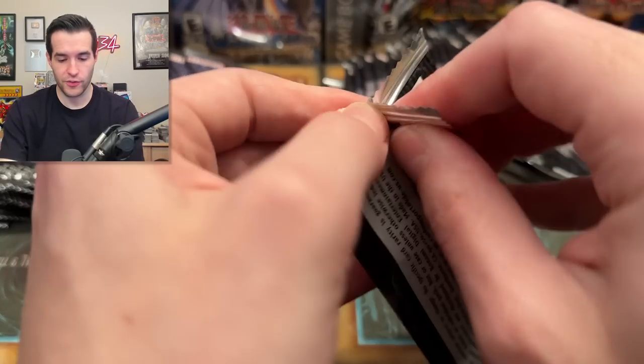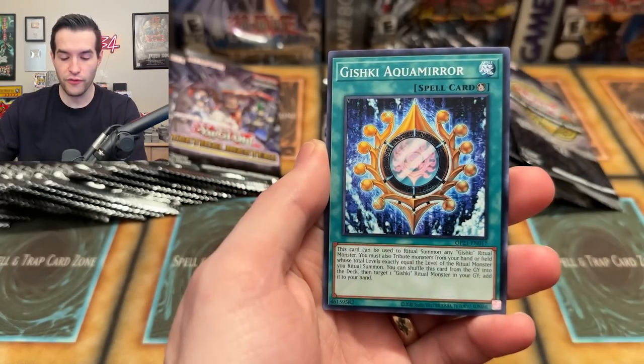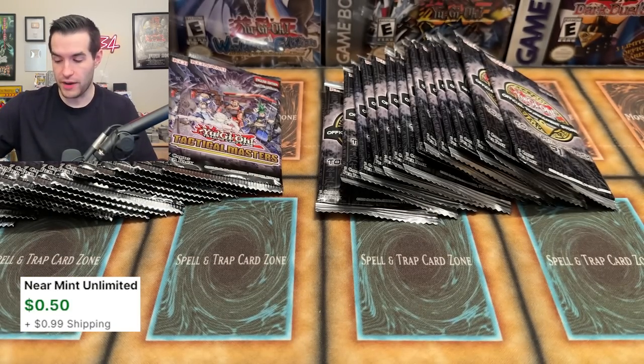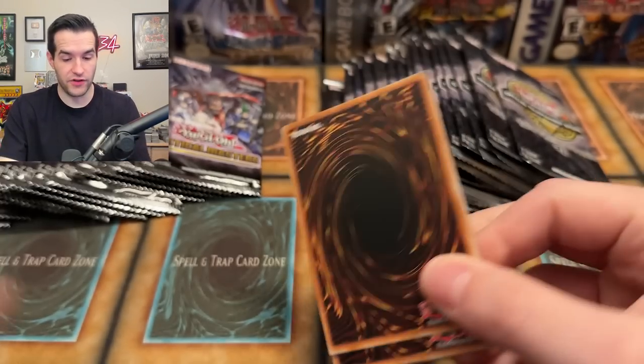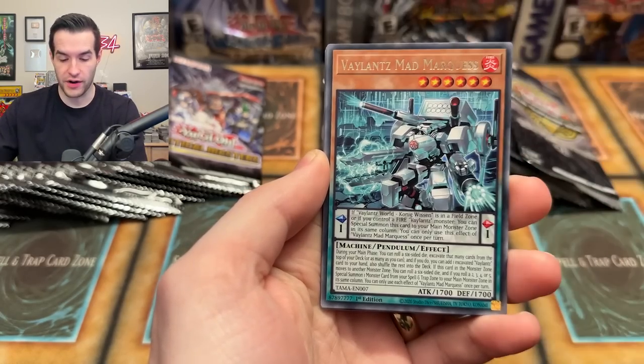We've not pulled anything yet — no ultimate rares. We're doing a versus battle here, so I don't know if we've scored any points at all. We have an E-Pirly Happiness super rare. By points I mean dollar-plus cards. It's been rough so far — we haven't gotten an ultra rare, we haven't gotten an ultimate, we haven't gotten a collector rare. None of the higher rarity stuff.